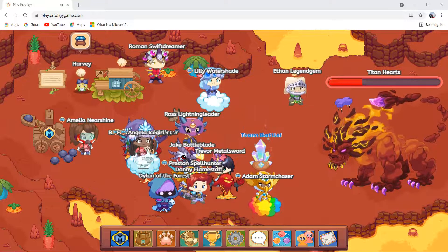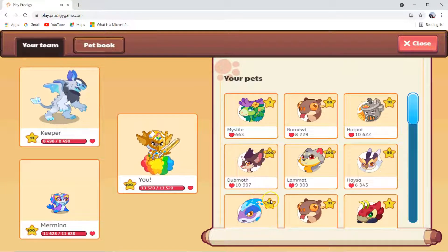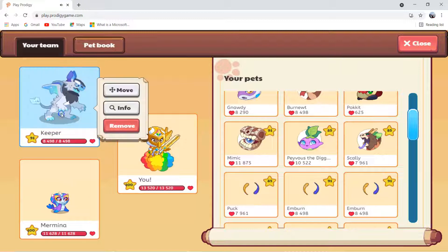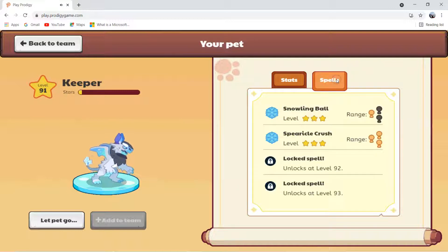Now let's see my Keeper. Keeper is this dragon-like pet which is like an ice dragon. My Keeper is at level 91 and has 8,498 health. Let's see each spell — it's got Snowling Ball and Spiritual Crush, but its two spells are locked. It needs to be at level 92 to unlock Ion Cannon, and another locked spell is Fall Cannon, which unlocks at level 93.